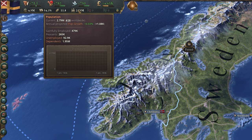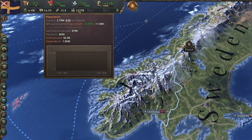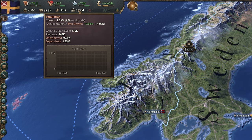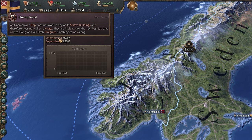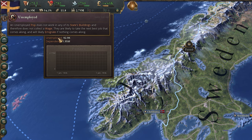Having a high standard of living also increases migration attraction, which means people from other countries will want to move there to get some of that good life. Next up, we have the population — how many people live within your country's borders. Generally, you want to keep this increasing, which is done by improving the standard of living. You also want to reduce the number of unemployed people as much as possible by building workplaces where they are living, ensuring they make a wage you can tax and preventing them from emigrating.